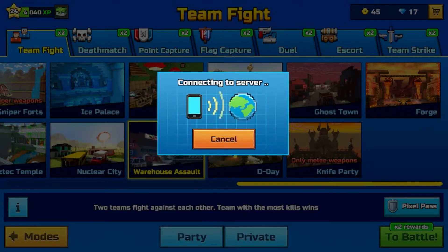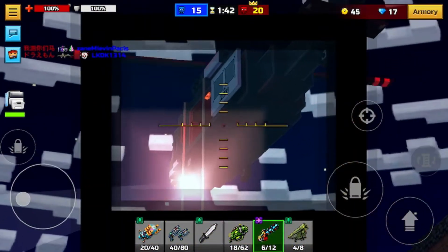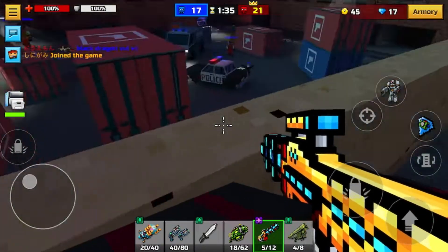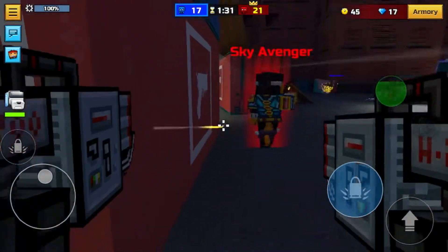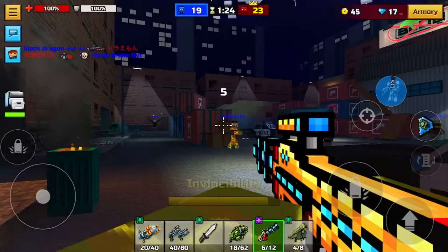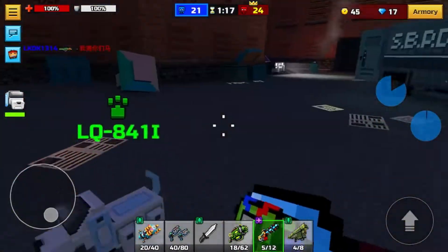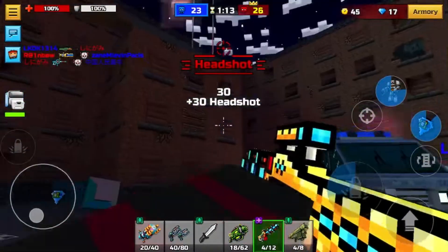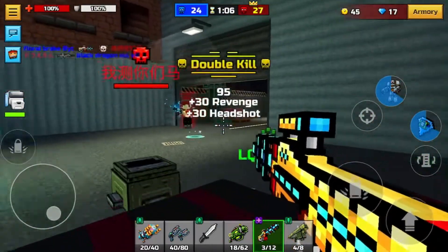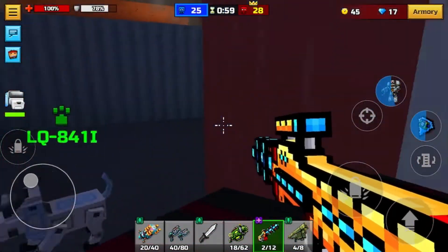We're in the lobby. Gotta check the helicopter — you always do that as soon as you're in a lobby. Oops, I just shot — someone's gonna see that. There's a person down there. 'Sky Avenger' — what kind of name is that? This is why you need the Prototype. Got killed from behind — classic Timmy behavior, killing someone from behind while they're trying to kill your friend who's hiding in a corner sniping. Revenge is best served cold.